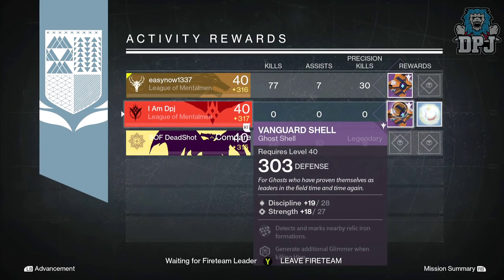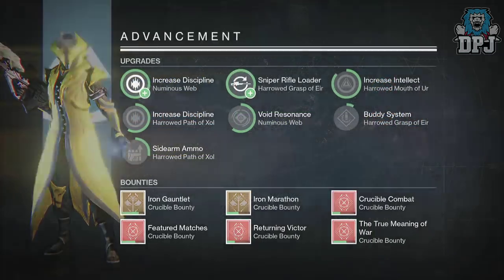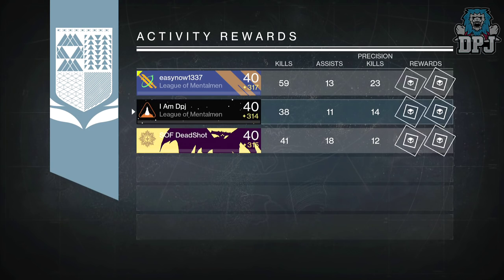Easing at 1337 also got a Ghoul shell offering lower defense than the one I received — that's always the way of these nightfalls, it really is. Moving on to my Warlock, I received a 310 attack Zhalo Supercell, which to be honest I am super happy with.